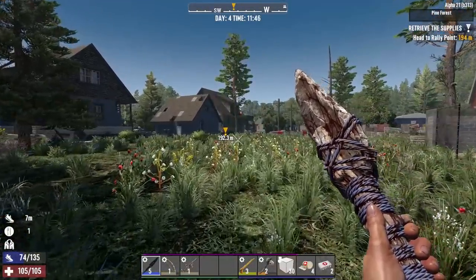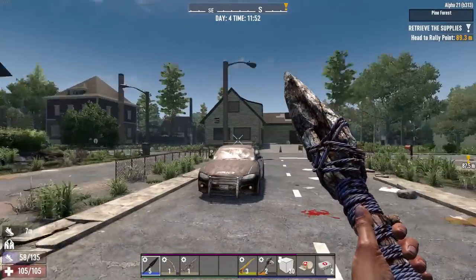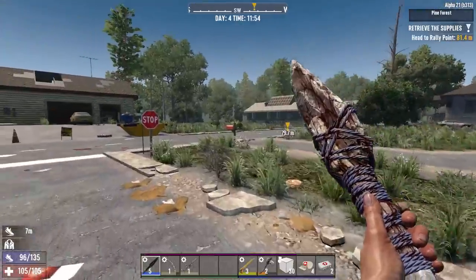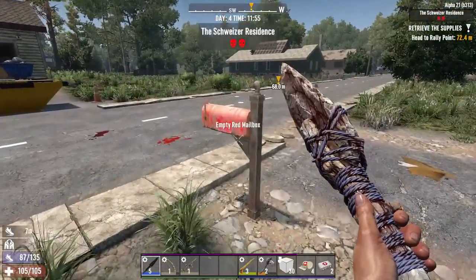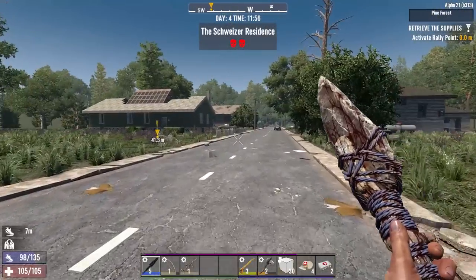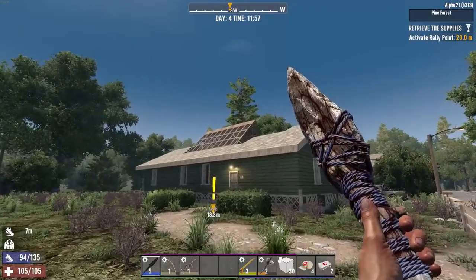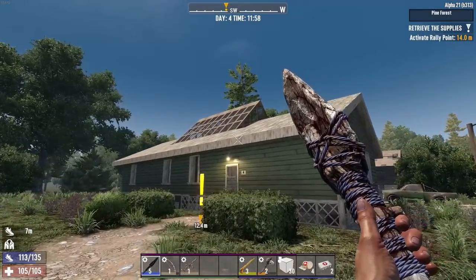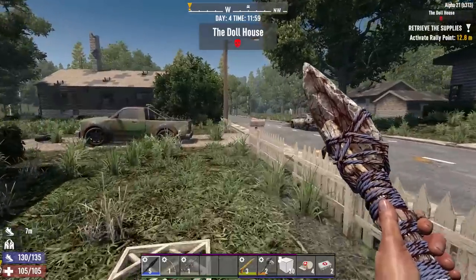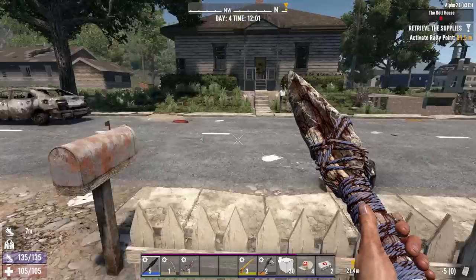I'll hang on to that — not a problem for future Cap. You know how it goes: I make a decision and let the other guy deal with it later. There are some residential places around here, so after this quest we may bounce back and forth and run through the kitchens to find a cooking pot. The Schweitzer Residence — looks like they have a greenhouse on top, that's cool. Let me check your mailbox real quick.